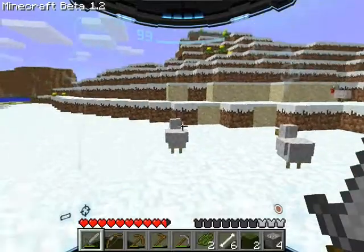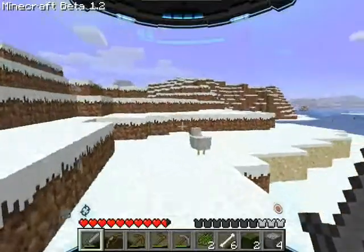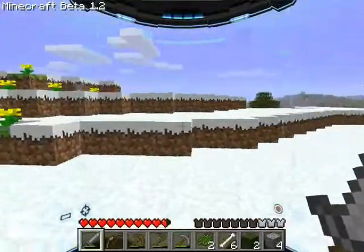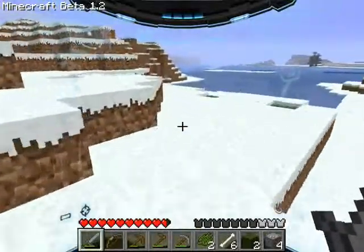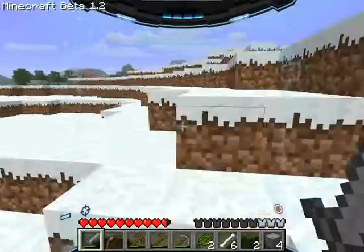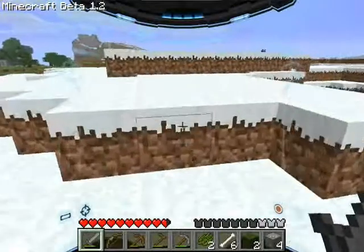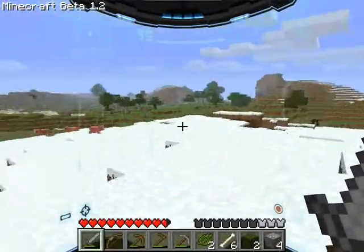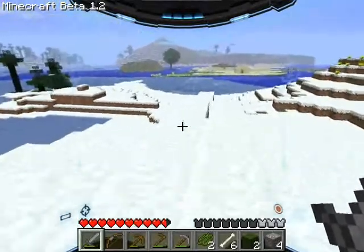Gotta make sure I still have room for eggs — yeah, I've got enough room. So still no eggs. I wonder if you can even see eggs in snow. Maybe the problem is that they sink into the snow too deep. There's cows over here, some more pigs, some more cows. So we'll go back over to these chickens.